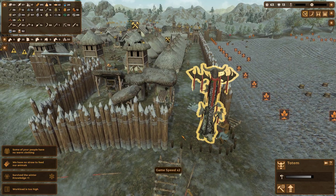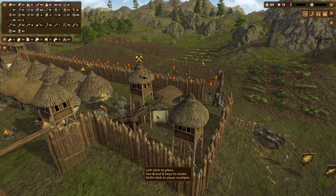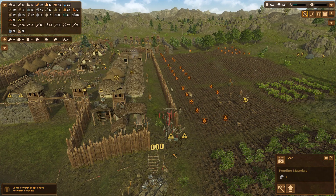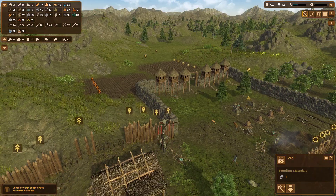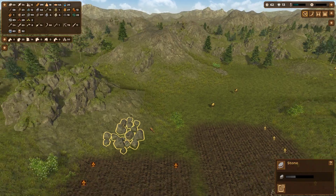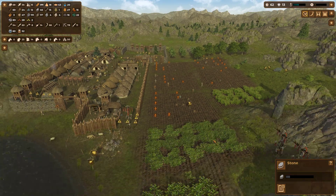They seem to be enjoying worshiping but they're building right now. Adding a couple more towers in here — surviving another winter with no straw, animal problems, and workload issues. We have a big bison hunt available. There's 27 leather, no dry skins, and we only have three straw — that's terrible.